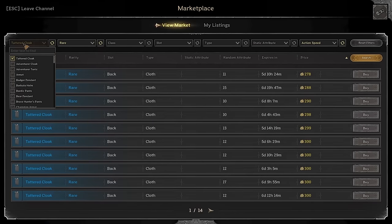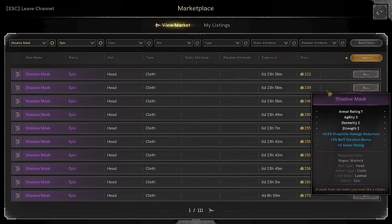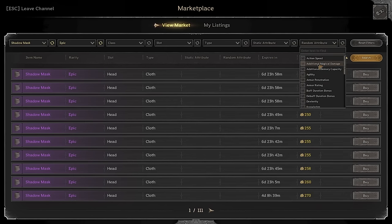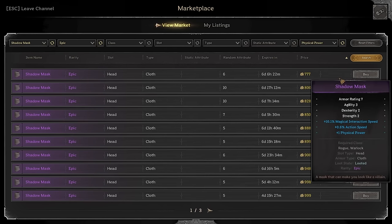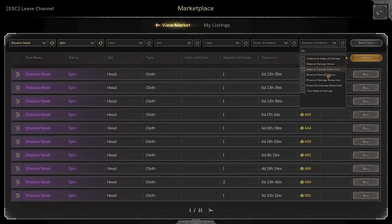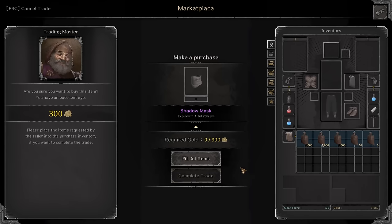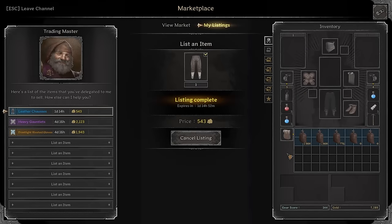We still have 3k gold. Let's get the shadow mask. Epic quality — the very first one comes with action. On the rogue you do need some power, and sometimes you'll value physical power over action or physical damage bonus because you already have plenty of action and need a little extra damage. For 300 gold — boom, sold. That's definitely going to be good for us. We still have 2700 gold — I'm not going to spend all of it, just showing you an example of buying a quick kit.